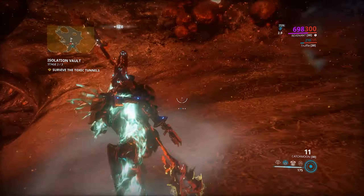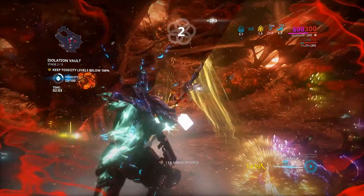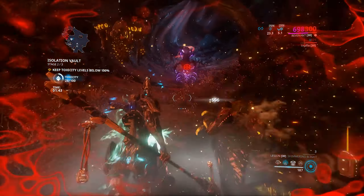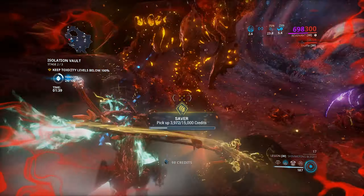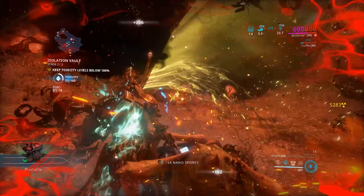We follow the markers to the next location, where we're going to play a three-minute game of hunting the marked mobs for a drop that will lower the toxicity level. Once again, Enthrall is your best friend here, because the only thing you're trying to kill are the marked mobs. All of the other enemies in the room are just distractions.